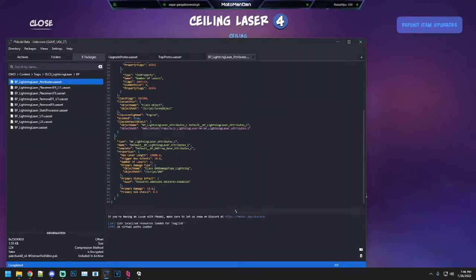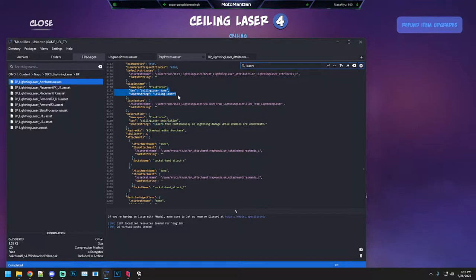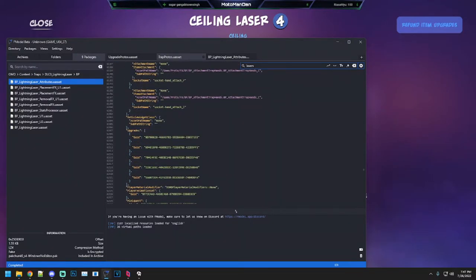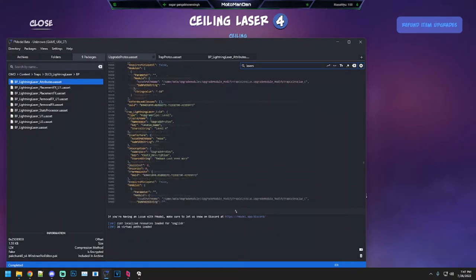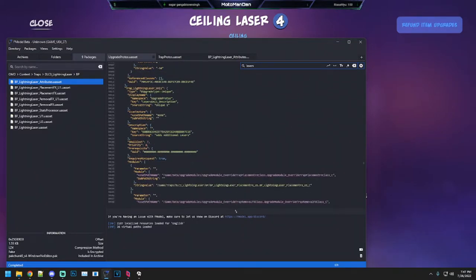Let's go into the trap protos. Ceiling lasers — they cost eight skulls. The upgrades include a reduced cost of 50, which takes them from 1000 to 850.